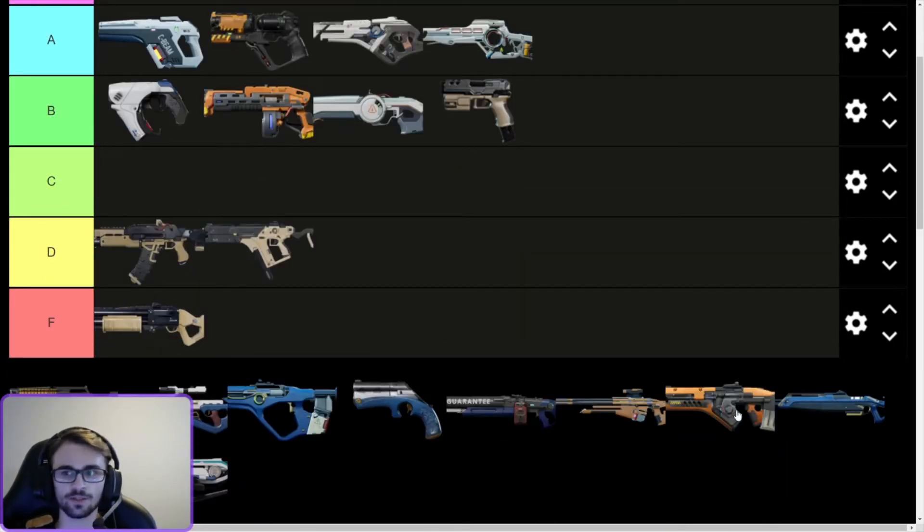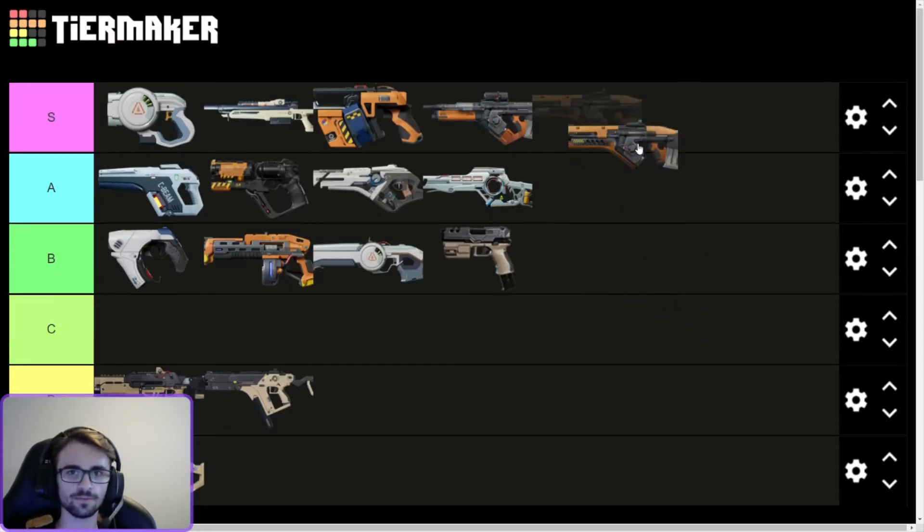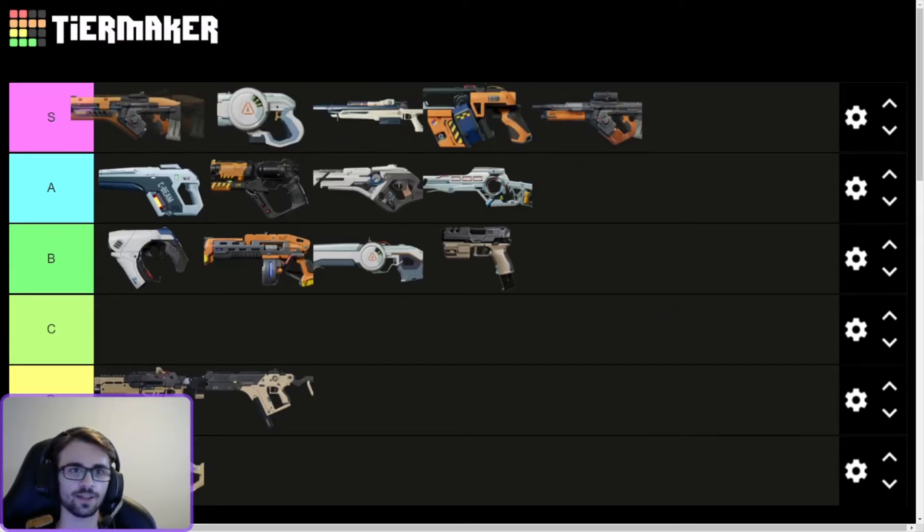The last Koralev gun is the KOR-47. This is an A tier or S tier gun — it's the best AR in the game. It's got like 14 damage, 12.5 RPM, with I want to say a 24 round capacity — I'm not sure about that though. But it's the best AR by far. It's really expensive, but it's an S tier gun.